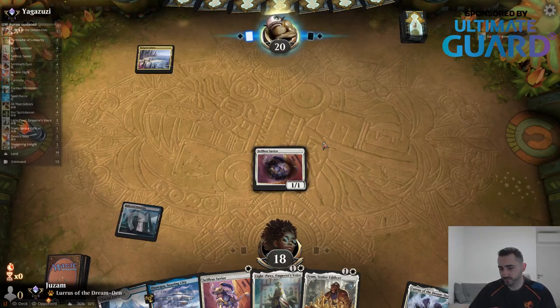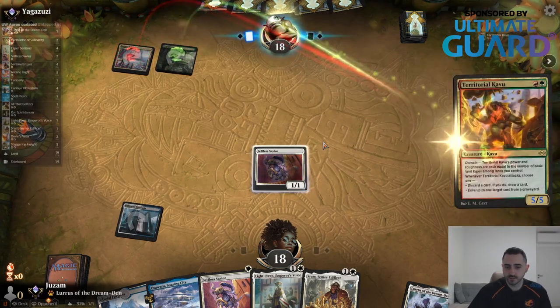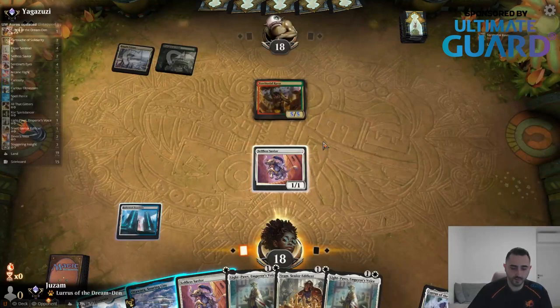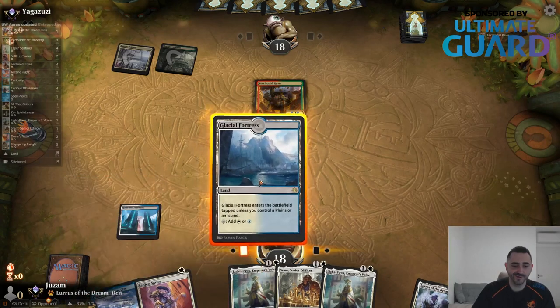Don't be afraid to mulligan — you're going to get the cards back with the triggers. Two mana, 5/5 — yeah, no big deal. Just your average-sized creature for two mana.